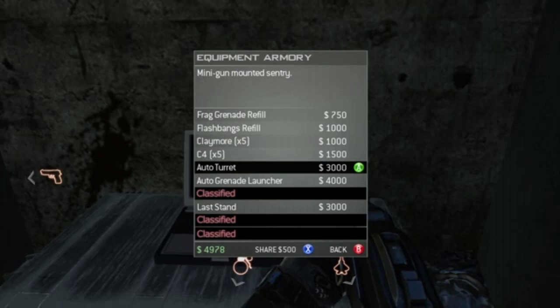One cool feature at the bottom says 'Share $5,000.' One thing I always wished you could do in Zombies — when one guy has the Ray Gun, Wonder Waffle, best guns and 50,000 points, he should be able to give money away. In this one you can, and he's got five grand, so that's pretty cool.